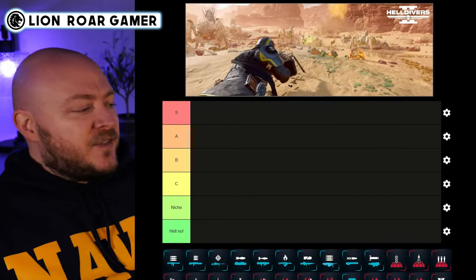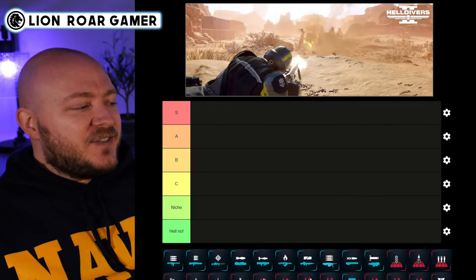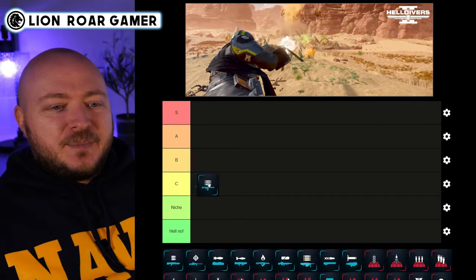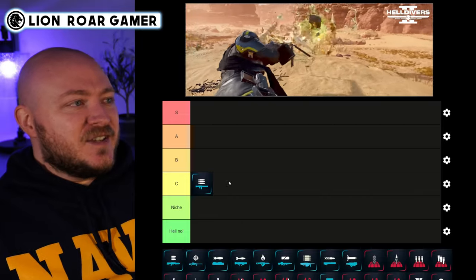Let's start with the Machine Gun, going in order of how they appear in Helldivers 2. I think the Machine Gun is a sort of good all-around weapon especially for newer players, but it does take a long time to reload, so I'm putting it in C tier.